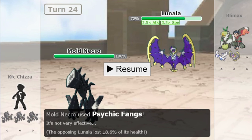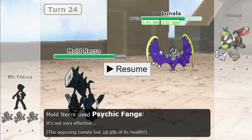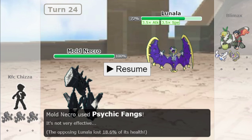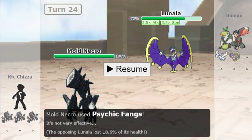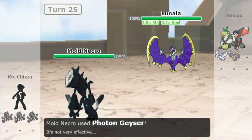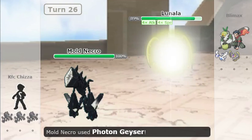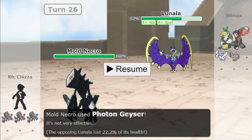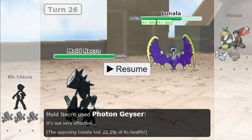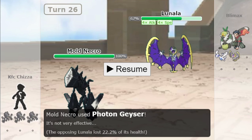So Shadow Shield gives us two differences: first, it ignores ability-nullifying moves, and second, it ignores ability-nullifying abilities. Let's check the combination of Mold Breaker plus Photon Geyser against Shadow Shield. The first hit did 11% and the second hit did 22%. So Shadow Shield completely ignores even the combination of a Mold Breaker ability and Photon Geyser move.